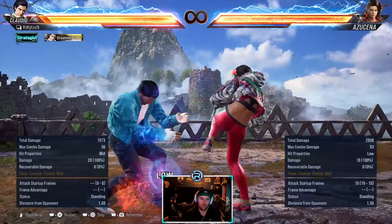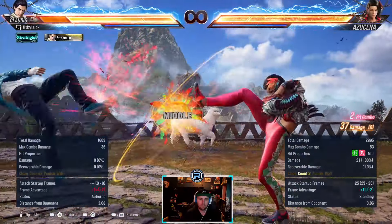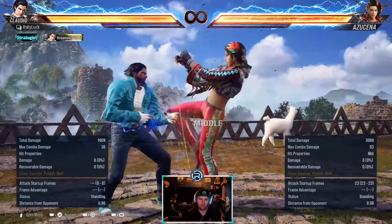Down 3-3-4 is low, mid, mid - minus 14, mainly used as a round ender. Because if you try to punish the low, this is what happens. Be careful with that, but it's not natural.